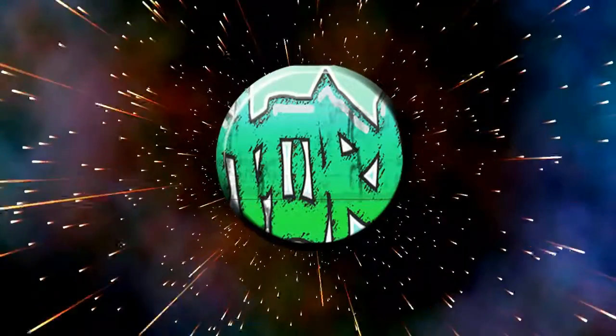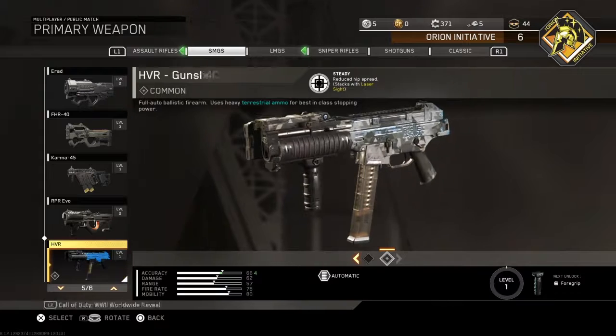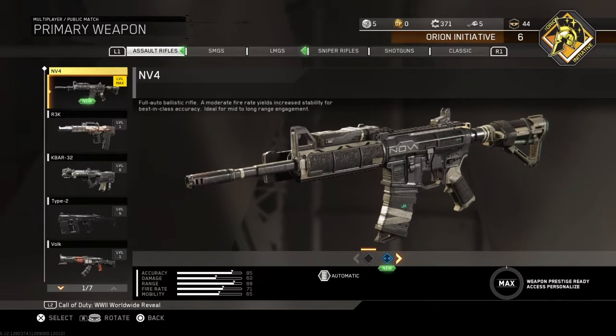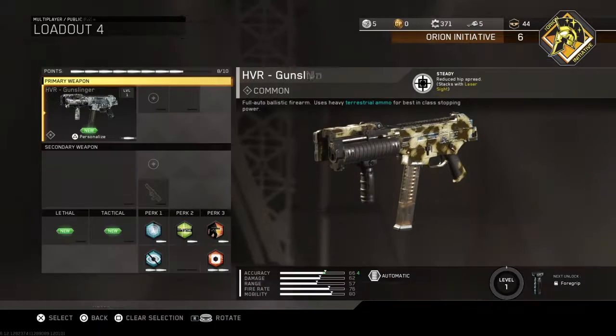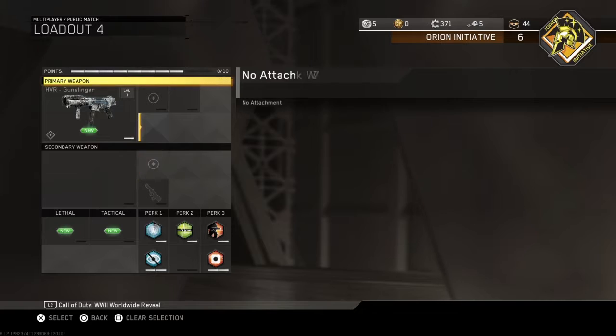What's going on YouTube, it's your boy Raster Riches here back with another video. Today we are in Infinite Warfare going over an op class setup. It's under SMGs — it's the HVR and I'm using the gunslinger version, and I already got the class set up.